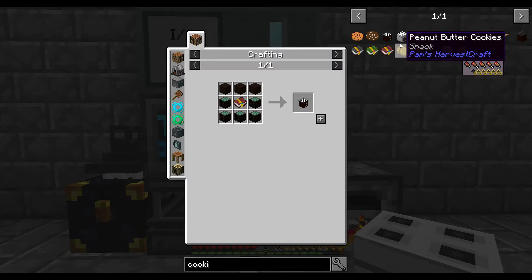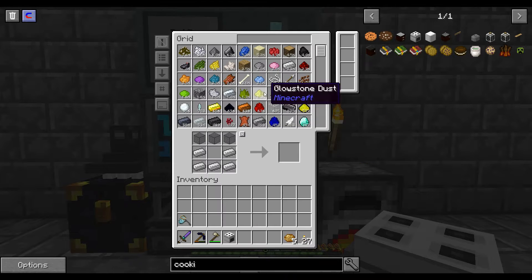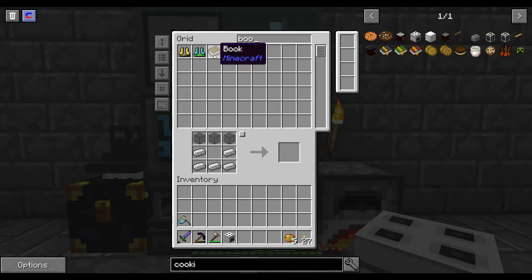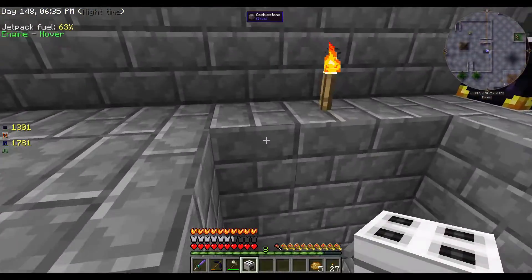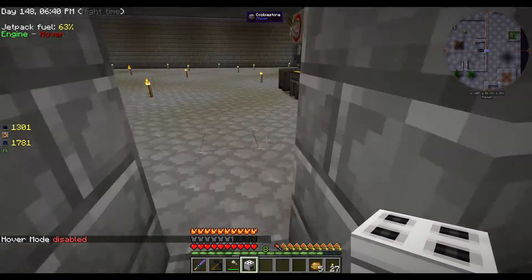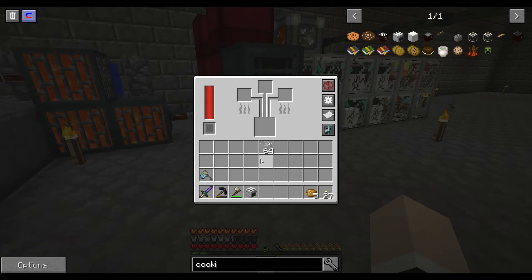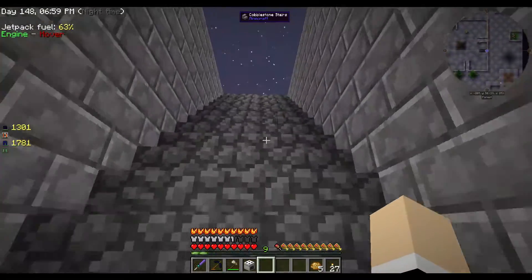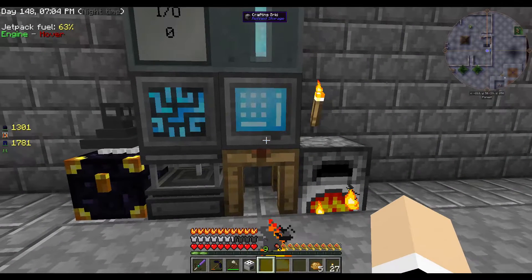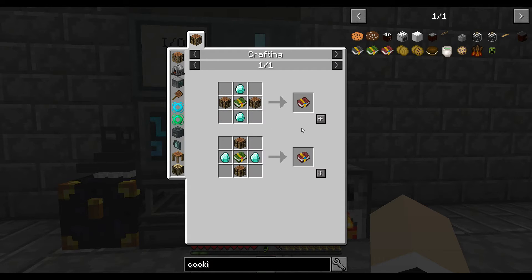We can make this. We need a book - we need to cook a book. We have a book, awesome. So we have a cooked book - a cookbook! We need a couple of crafting tables. We need the black stained clay now.